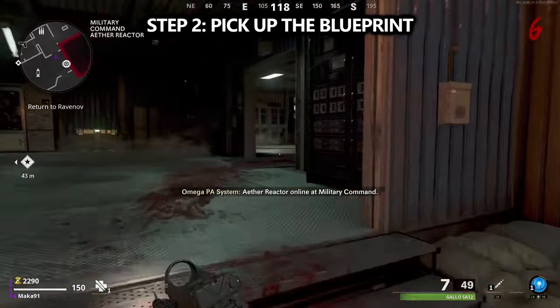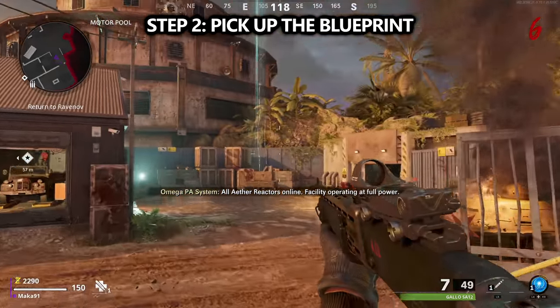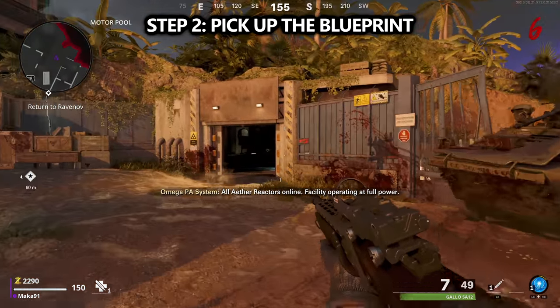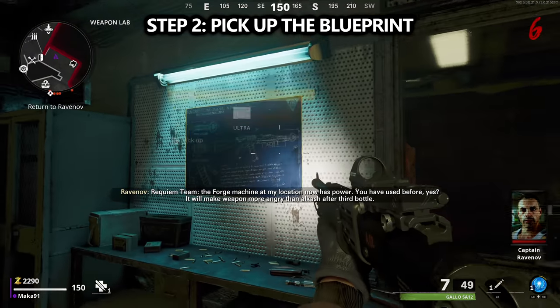With the power now turned on, a lot of new doors will be opened up, including this door that I'm running to which leads to the weapon lab. Inside of the weapon lab, you can find a blueprint on the wall — we'll interact with it in order to pick it up.